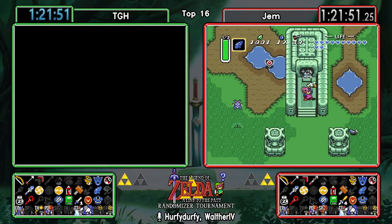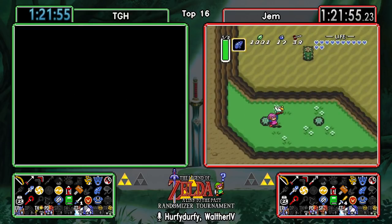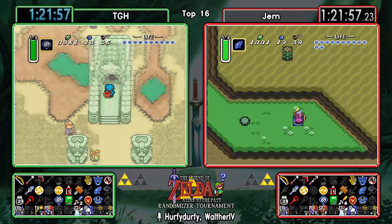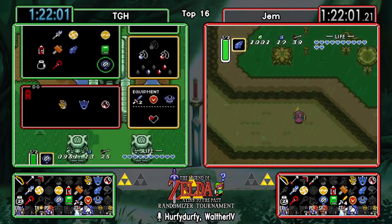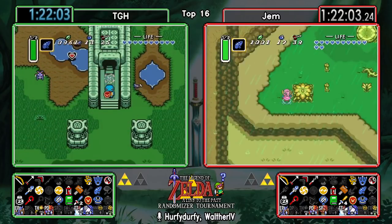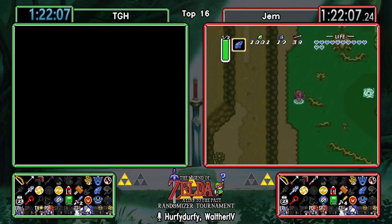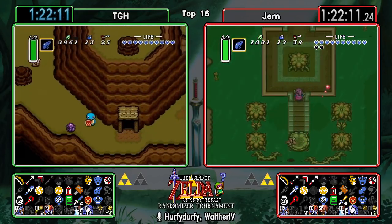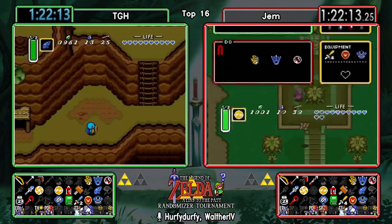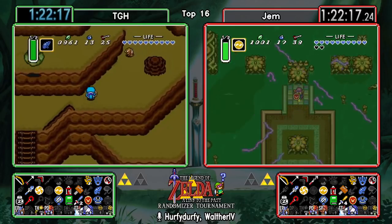And there's that sword for TGH - just piecing out straight away, going up to get that Hookshot. For TGH this is probably feeling like a required double-dip in Swamp. He's not feeling good, and since he might have misfluted earlier, he's probably aware that he skipped something important in Ice Palace.